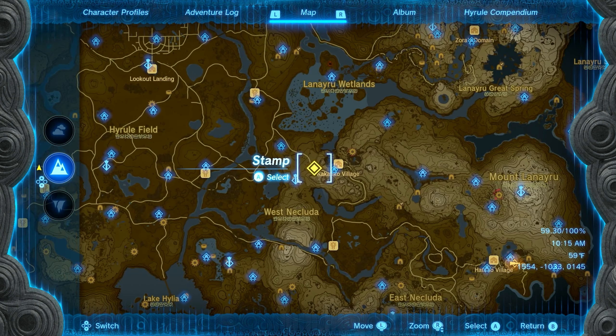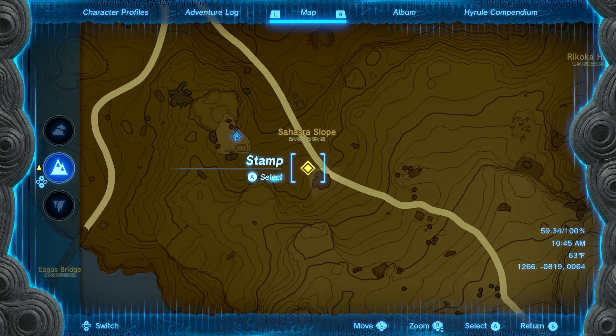Our first seed in this region is going to be found just west of Kakariko Village by the main path. When you get over here, you're going to find this fancy little archway with a dandelion on the top. Go ahead and shoot that dandelion with an arrow and wait for it to float down. If you can grab it before it touches the ground, the Korok will appear and you'll get seed number one.